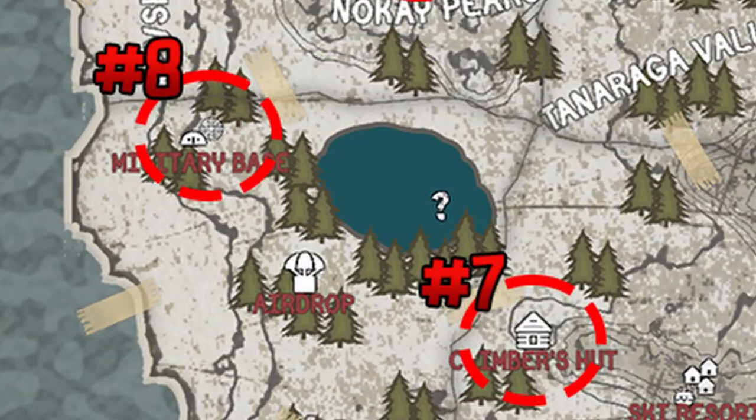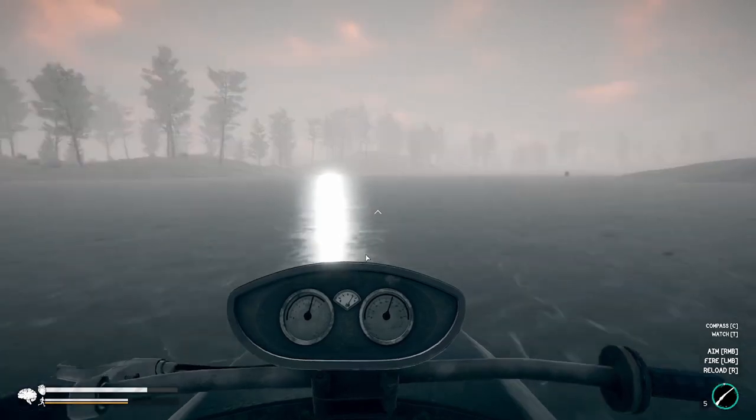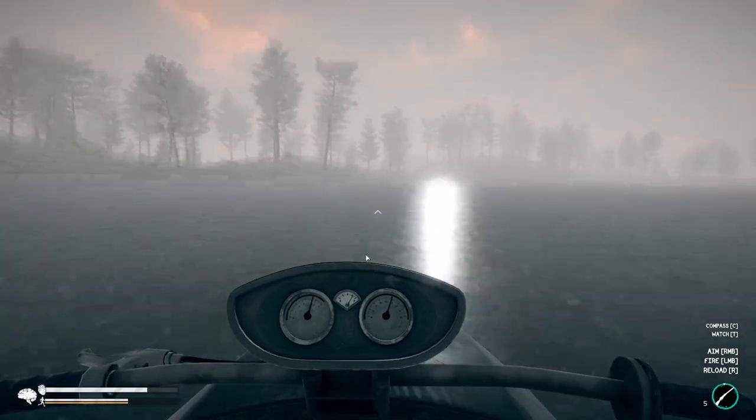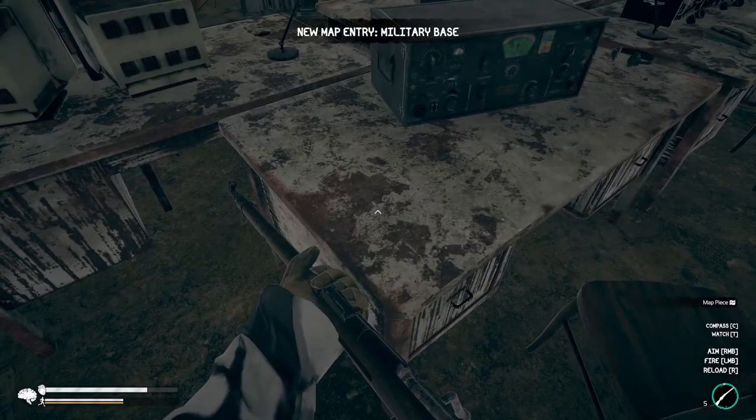The eighth map fragment is northwest at the military base. I recommend crossing the frozen pond because it'll make traversing the rough terrain a little bit easier. Same as the gulag, head into the building with the music and grab the military base map fragment.